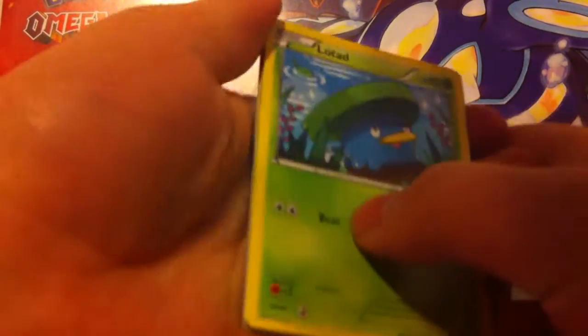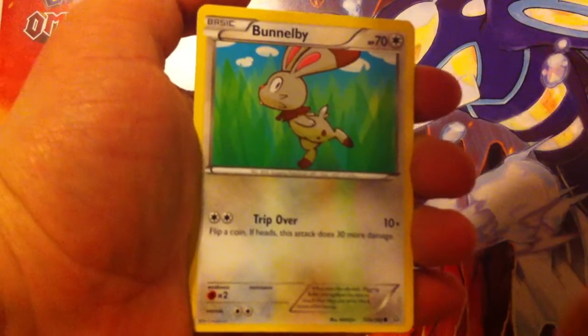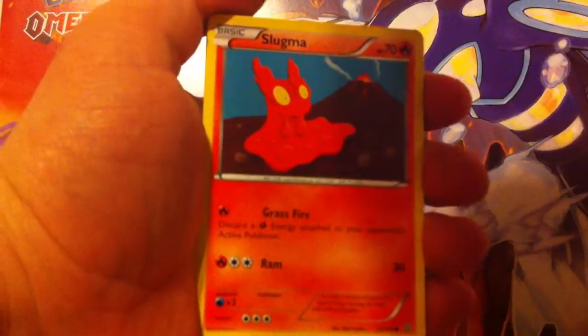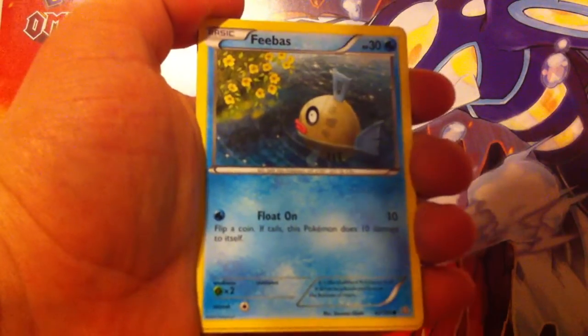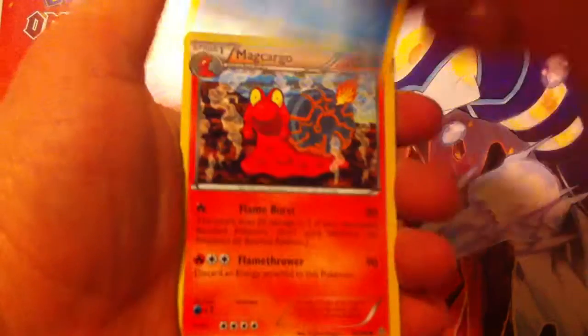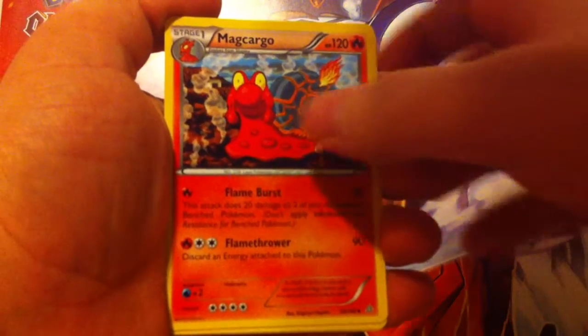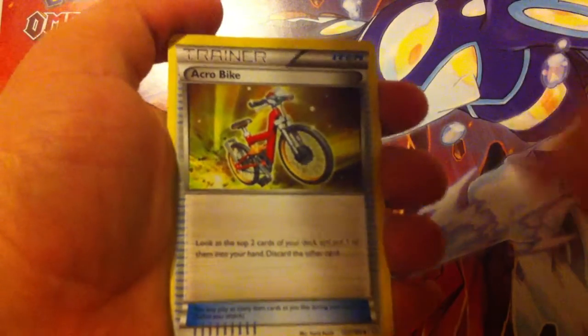For the second pack of Primal Clash, we have Lotad starting off. Drillbear, Bunrelby, Slugma, Freibus, Mudkip, Magcargo, Needle Queen — that's not uncommon — and Aero Bike.